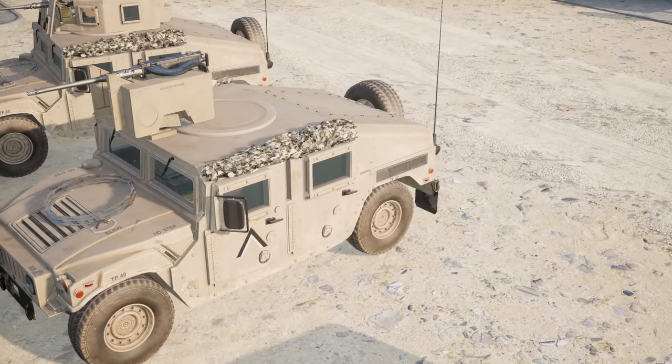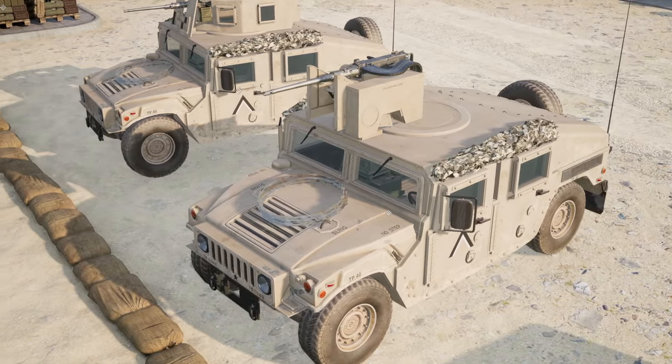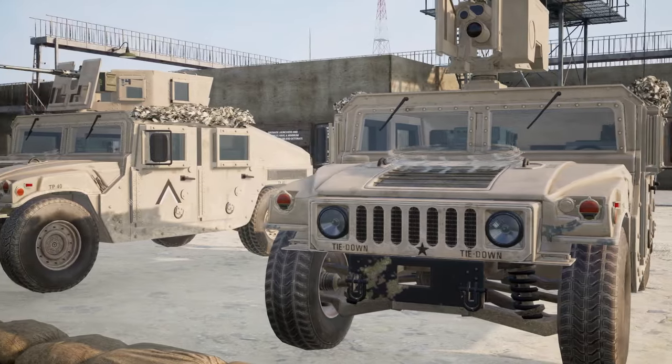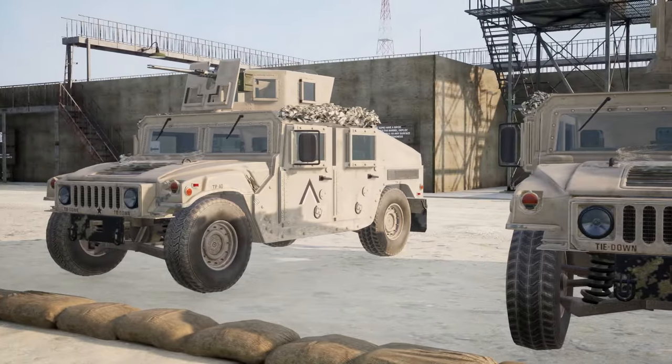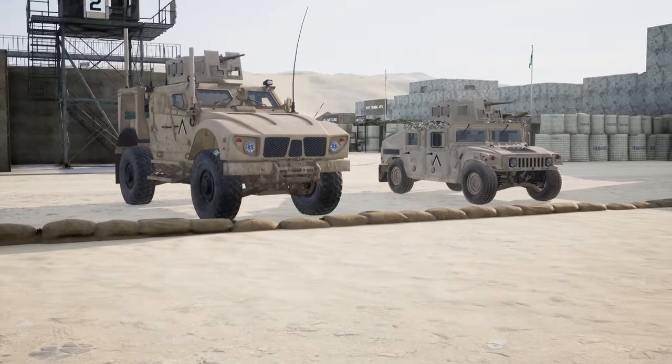All Humvee variants operate with the same weapon system — a .50 caliber machine gun — and we've already heard what that sounds like based on the M1A1 Abrams top gun and the AAVP. The U.S. Marine Corps also operates a different light vehicle on a few different layers: the MATV, which is the same vehicle highlighted in the U.S. Army vehicle guide.